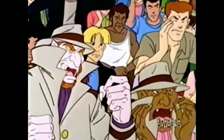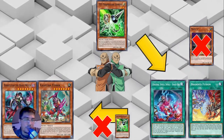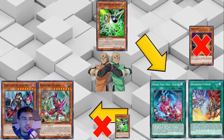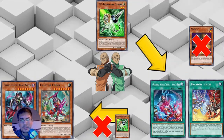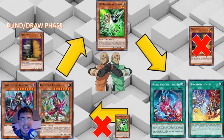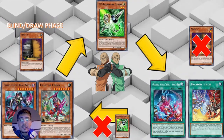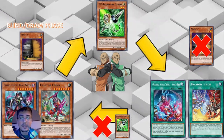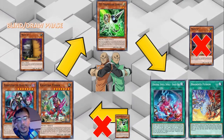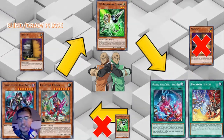But is that really the case? Because what happens is players get special summons of Diabellstar and Kashtira Fenrir for free - people are holding Maxi C, respecting their opponents. Then people just keep special summoning Diabellstar and Fenrir, and so they start saying, 'nobody's playing Gamma anyway,' and they start blind shotgunning Maxi C in the draw phase. Well, if they start doing that, Gamma is good again because they're blind shotgunning Maxi to prevent Fenrir. You can see how we get the paradox - the cycle repeats itself. Even if Gamma gets put to three, be aware of this Gamma Paradox where it may or may not be good depending on the meta.